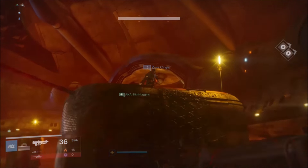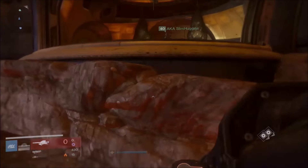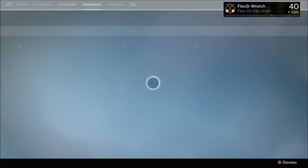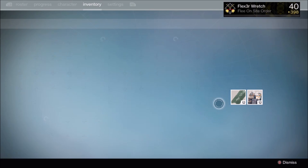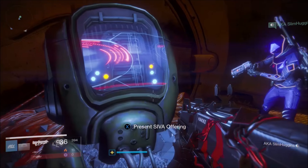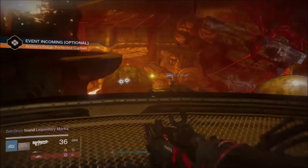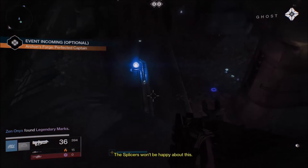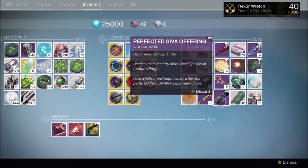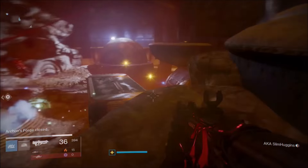Just to show you guys, we've been doing this for maybe an hour or two hours, just doing this glitch — and just to show you that it's not always perfect. If you don't put the silver offering in at the same time, you could fail and the computer takes away your silver offering. As you can see, Slim Huggins lost his silver offering whilst I still have mine.